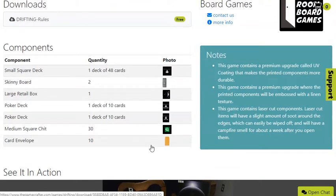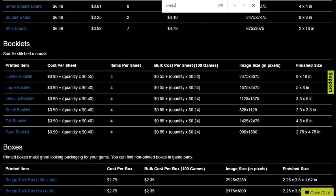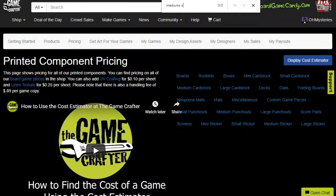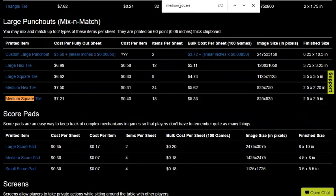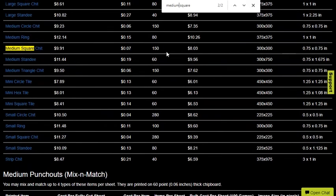Now, down to your components. When I choose components for a Game Crafter game, I really try to not have any waste. I know that this medium square chit — where you have 30 of them in the game — if we look over at the Game Crafter for medium square chit, it has 150 in a set and it costs almost $10 to get 150, and those are the only chits you have.